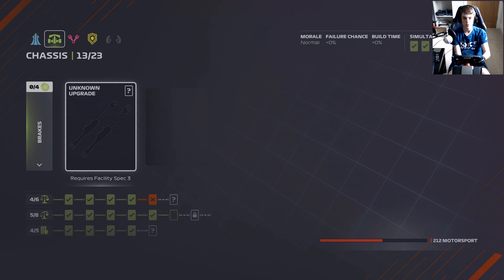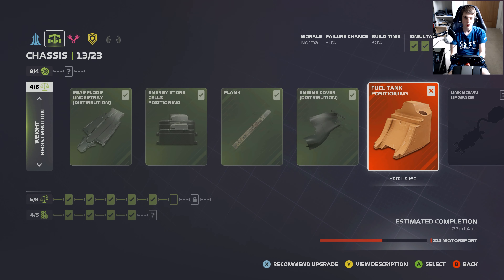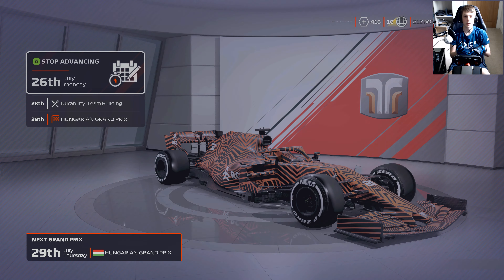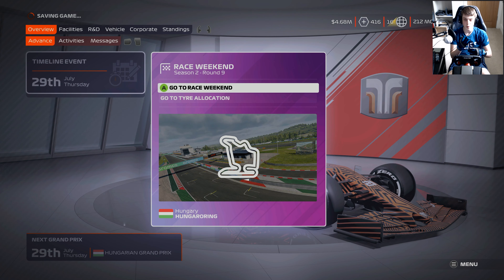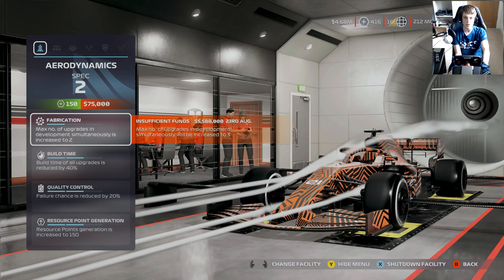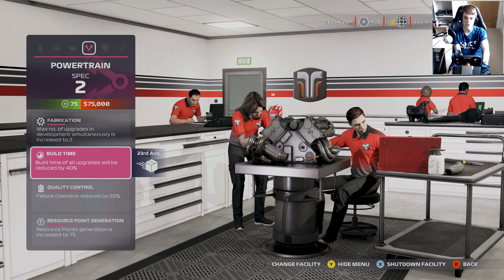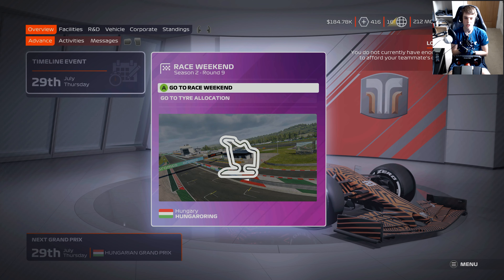We had a major issue on the production line earlier this week, so the entire development package for this weekend has failed. Any redevelopments will need to be ordered from the R&D screen. Should I even be surprised anymore at this stage of the game? We don't even have enough R&D points to get that sorted. We probably need to make sure the upgrades have worked before we apply more. We have got a bit more money though, so we can hopefully go with another facility upgrade.